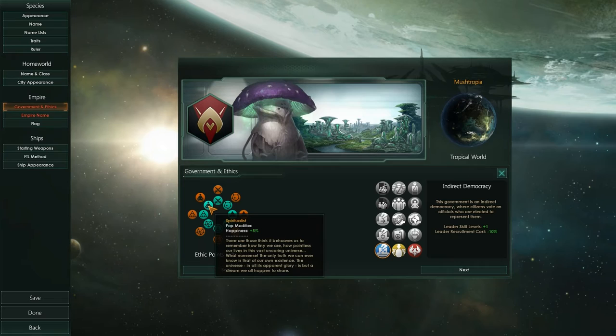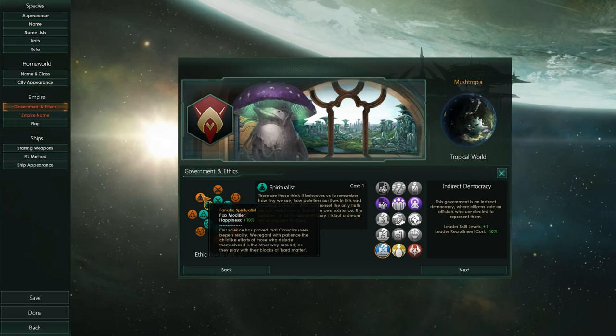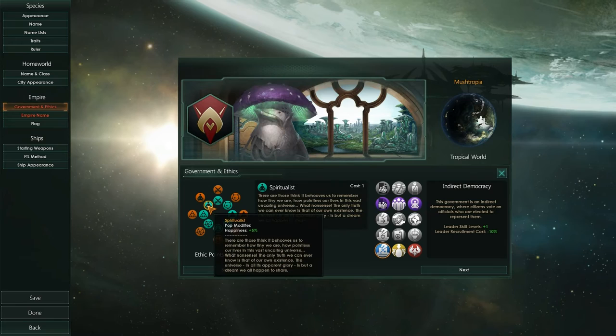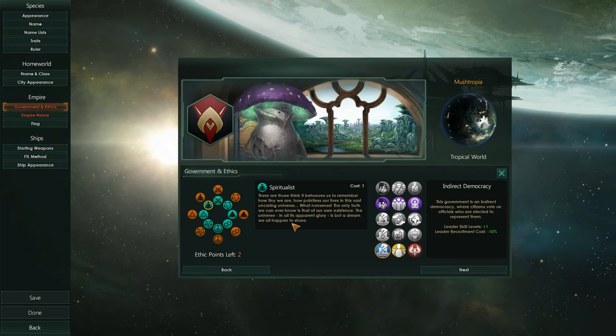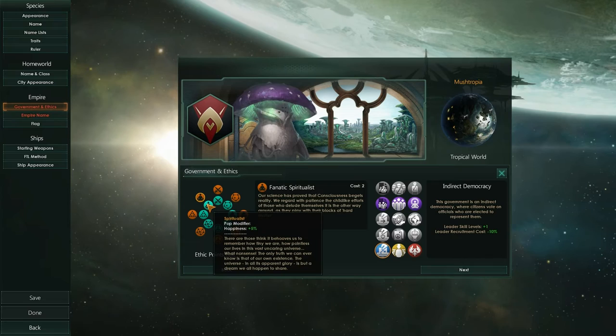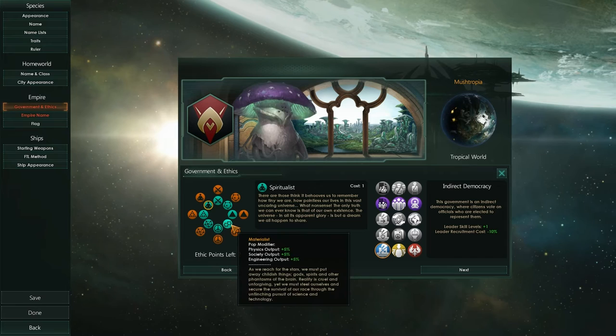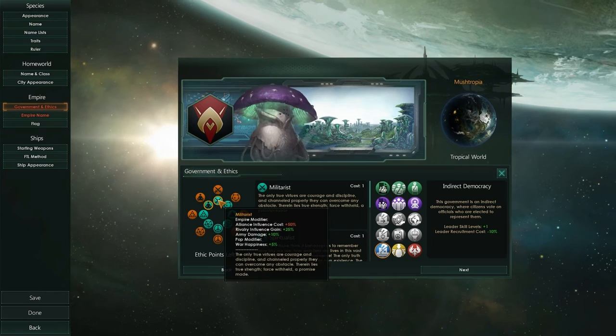And then we get to choose one of the outer ethics. Fanatic Militarist, Fanatic Xenophobe. I think we'll go for the happiness thing. We can't choose Fanatic Spiritualist and Spiritualist at the same time. So we'll be a Spiritualist. Food consumption goes down if we're Collectivists. I think I will go for some military stuff — Fanatic Militarist, we'll go with that. So that's spent our points.